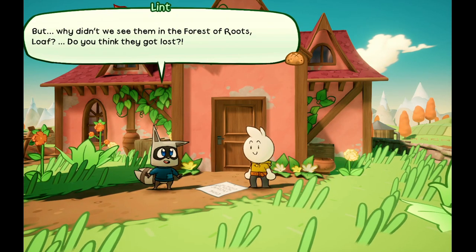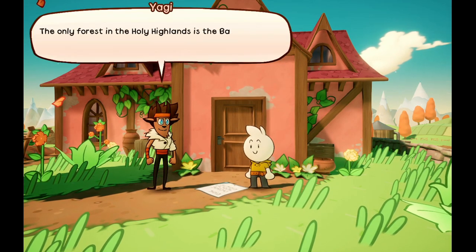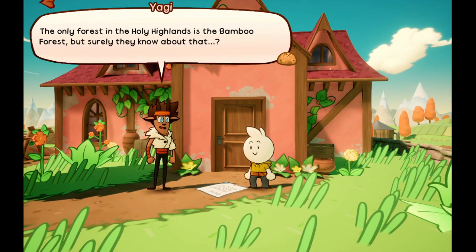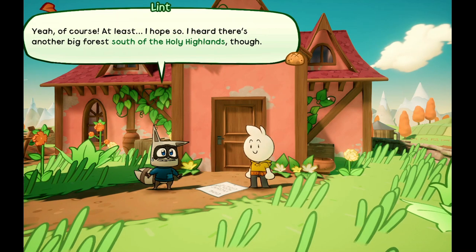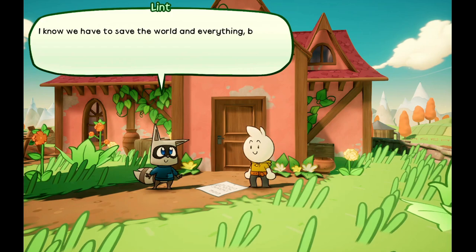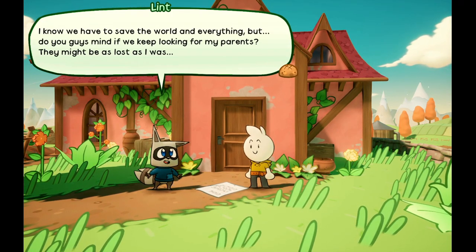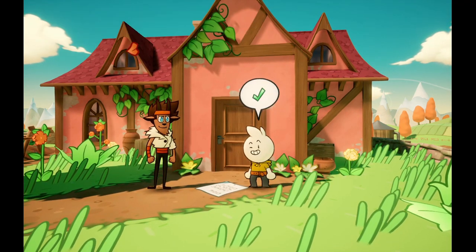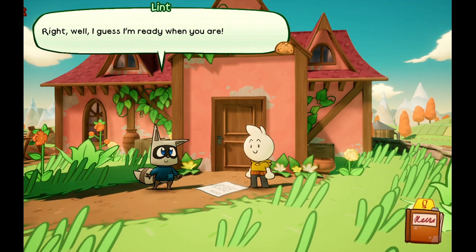'This itinerary does list a tent, a flashlight, and a pocket knife — that sounds like a forest trip.' 'They're looking for me!' 'But why don't we see them in the forest of roots? Do you think they got lost?' 'The only forest in the holy highlands is the bamboo forest, but surely they know about that.' 'I heard there's another big forest south of the holy highlands.' 'I know we have to save the world, but do you mind if we keep looking for my parents?' 'For sure buddy, we'll find them. Don't you worry.'